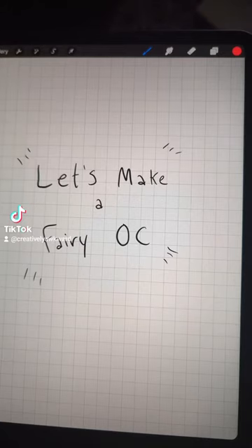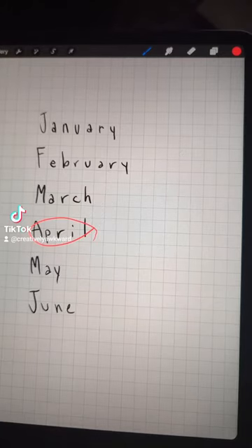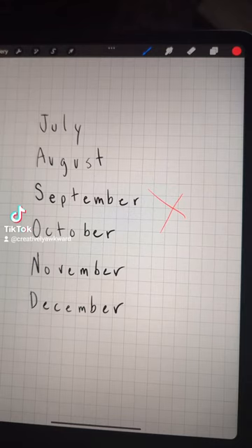Let's make a fairy OC based off yourself. If you're born in these months, you're going to be evil, and if you're born in these months, you're going to be good.